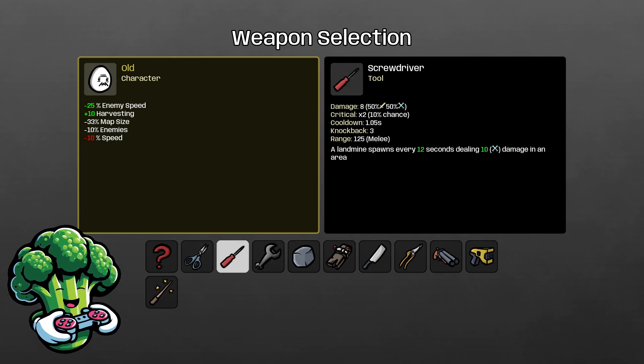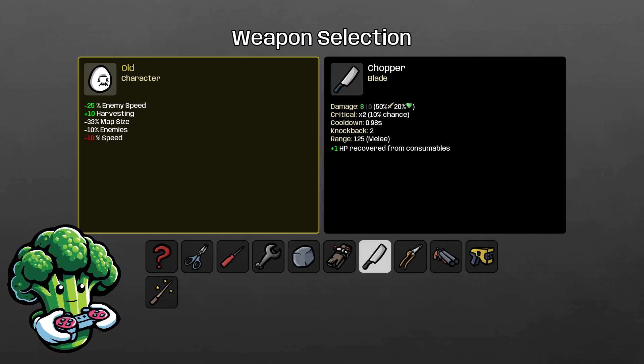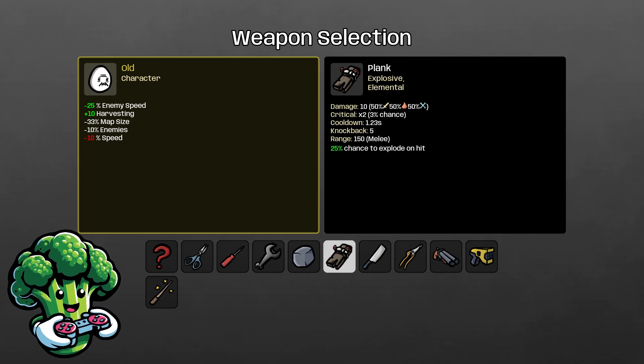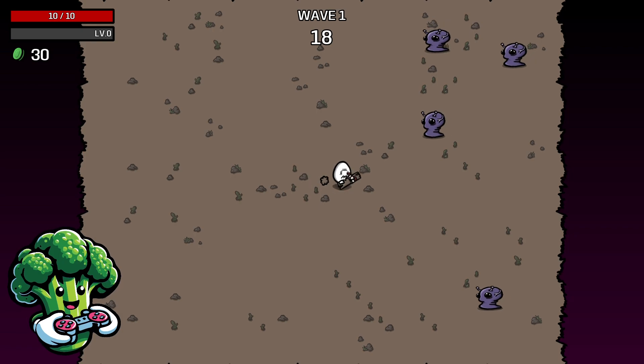For Old, you could go with the screwdriver or the wrench and do some land mines, taking engineering. But for this playthrough and for the sake of this guide, we're going to go with Plank. Plank gives you some melee damage, explosive damage, and elemental damage.